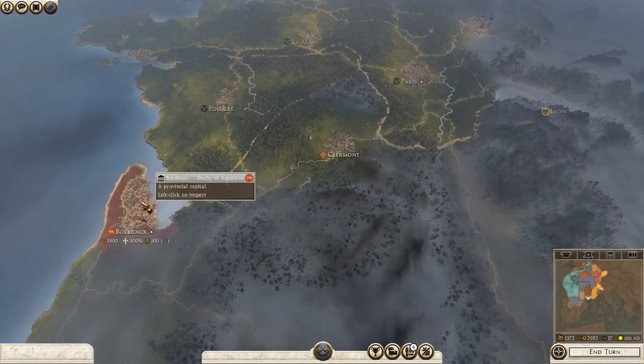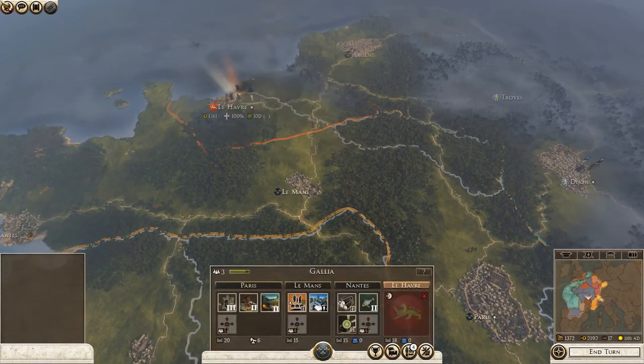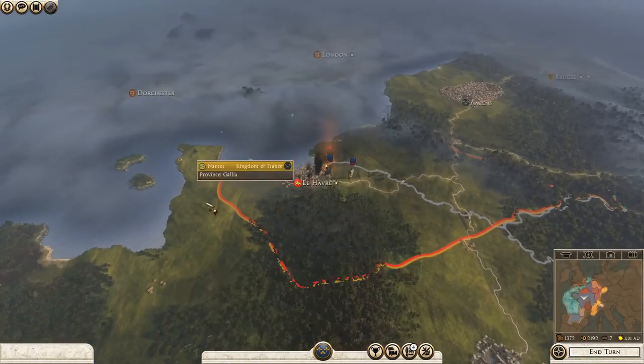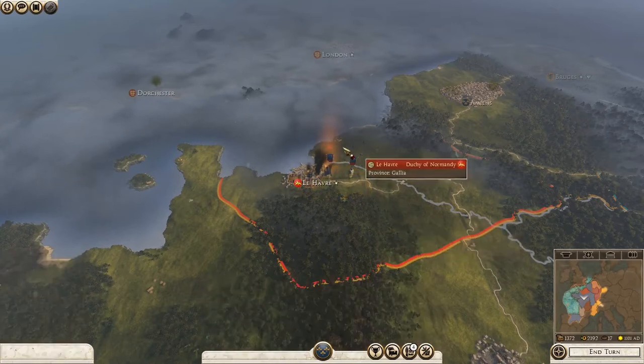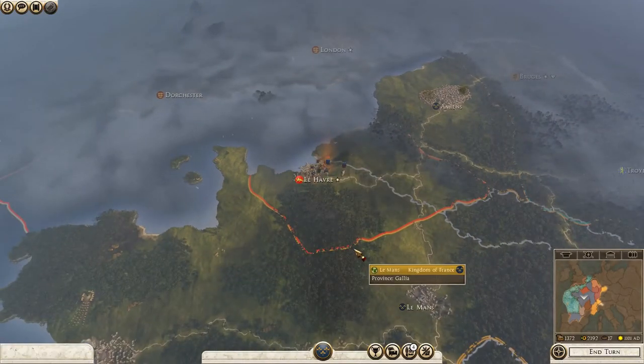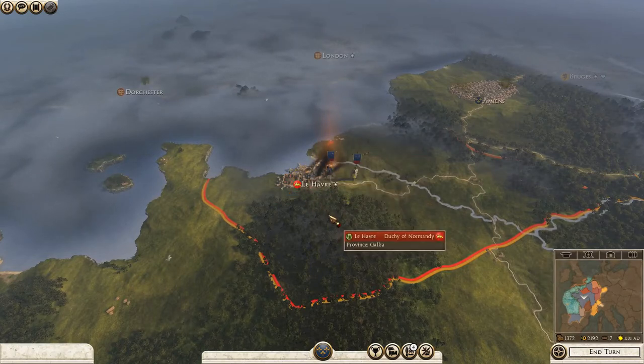Welcome back to another episode of the Rome 2 mod, 1100 AD. We are playing as France, and if you've watched the last episode — which I recommend — we are fighting Normandy. The Normans have just been conquered in a huge battle.